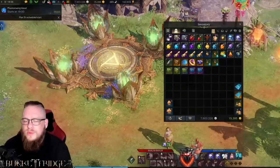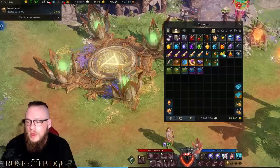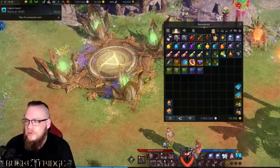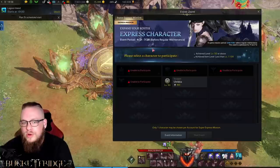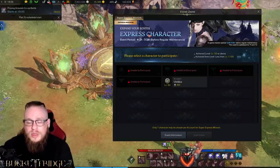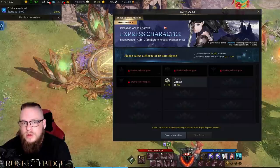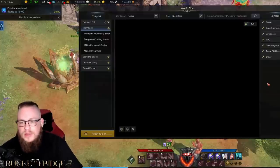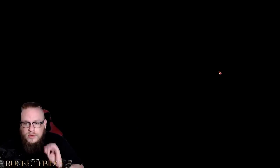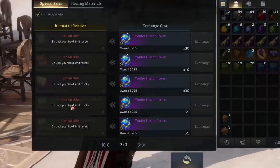There are also two events going on right now that help provide engraving recipes for Destroyer coming out if you don't have some already. In the express character event, there are rewards in the lower tiers that give you both green, blue, and purple books — both class and non-class engravings. So when your Destroyer comes out, make sure to use the express character to get some engravings. Additionally, in the guardian event where you fight three guardian bosses and get winter illusion tokens, engraving pouches were added to that vendor under special sales — both class and non-class books.